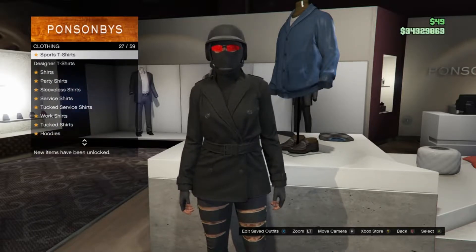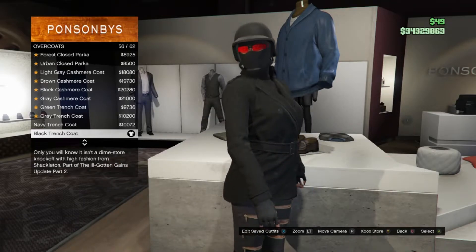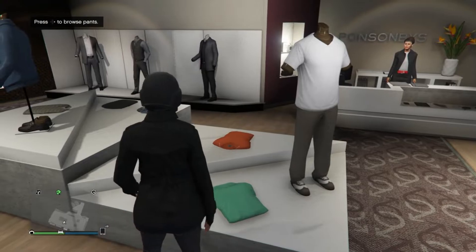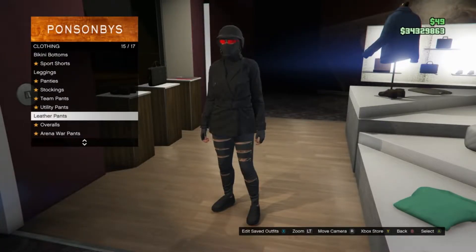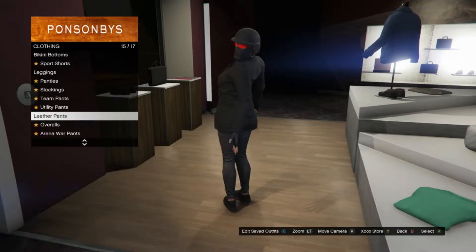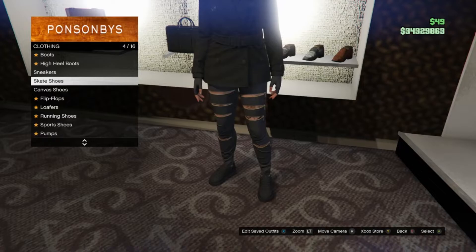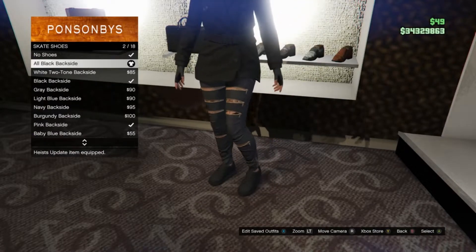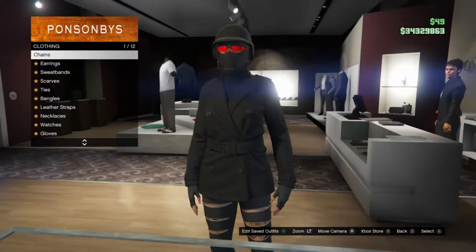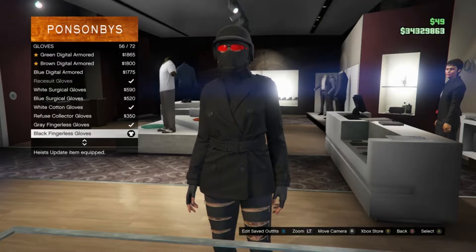Back out and scroll up until you guys find overcoats, which is right here on slot 17. Click on overcoats and you guys are going to be putting on the black trench coat which is on slot 56. Then head over to your pants, scroll down to leather pants on slot 15, and equip the black leather zippers which is on slot 37. Head to your shoes, scroll to skate shoes on slot 4, and equip all black backside on slot 2. Then head to accessories, scroll down to gloves on slot 10, and equip the black fingerless gloves which is on slot 56.